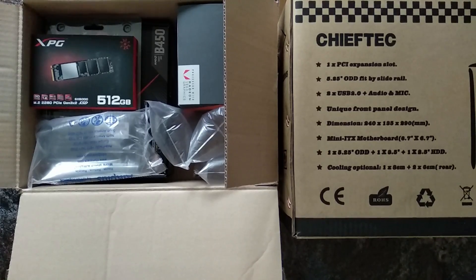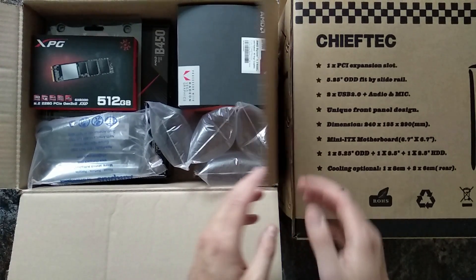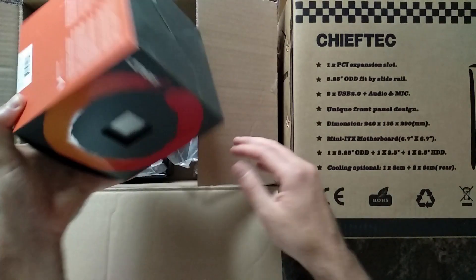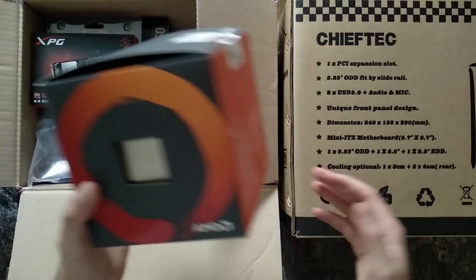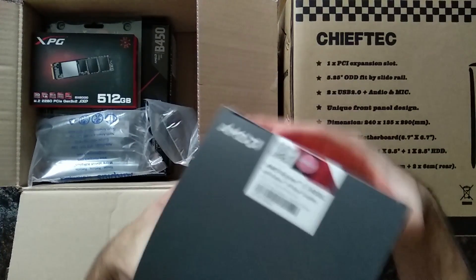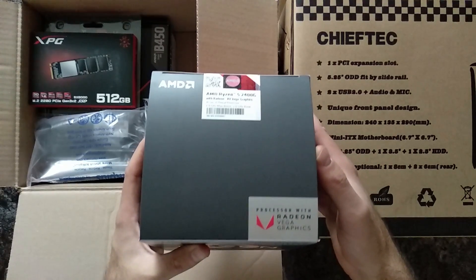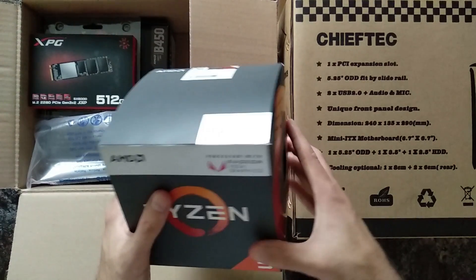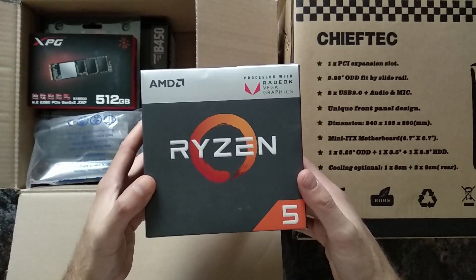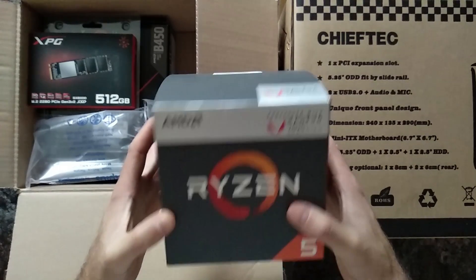Originally I wanted to go with an i5 because he doesn't really like AMD, but the prices ruled that option out, and so I went with a Ryzen 5 2400G. He probably won't use all those Vega 11 graphics on it, but those eight threads are pretty handy for what he does. He also does a little programming, has a lot of things open, YouTube in the background and so on.